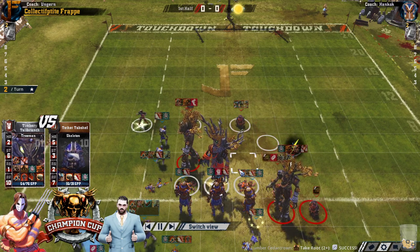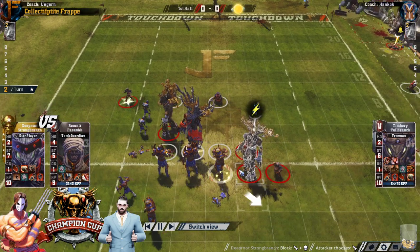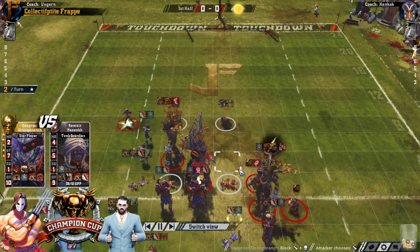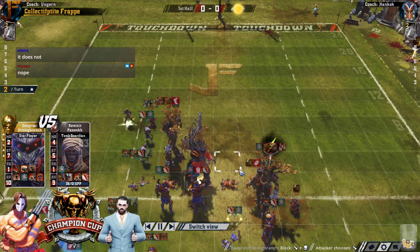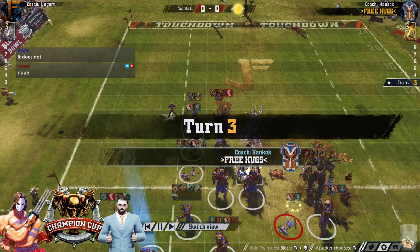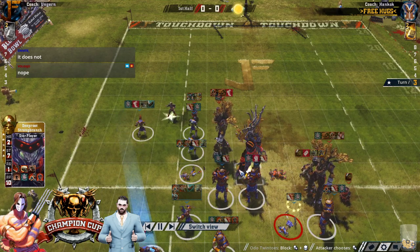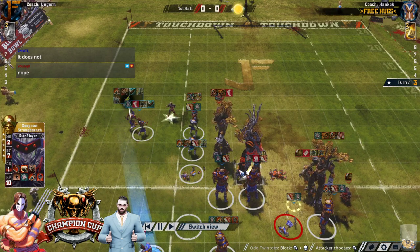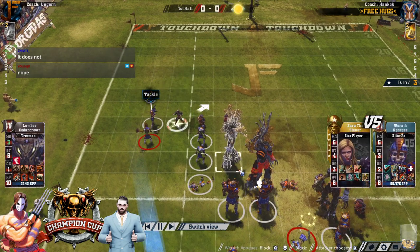Oh yeah. Sneaky hit Halfling — love it. Block Halfling, what a dream. It's a monster. Good job he had Block, otherwise... So we go 2D on Zara though. That was a bit risky, hanging Zara out there. She's only Armour 8 and she's going to get piled on.